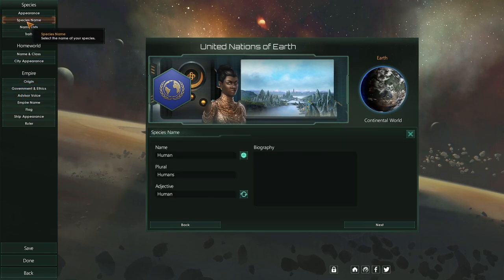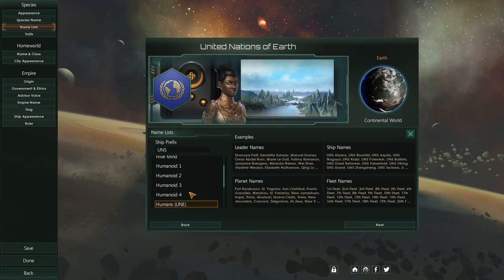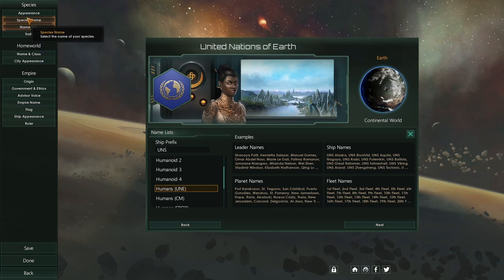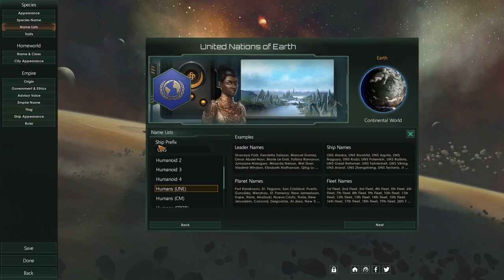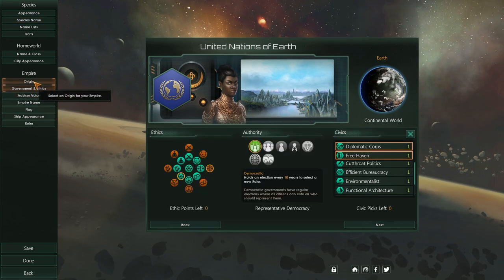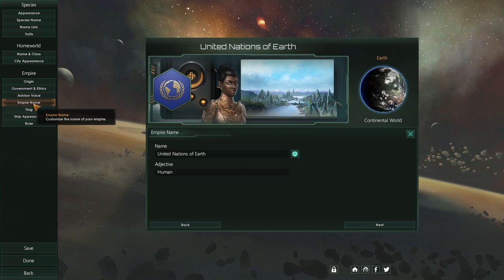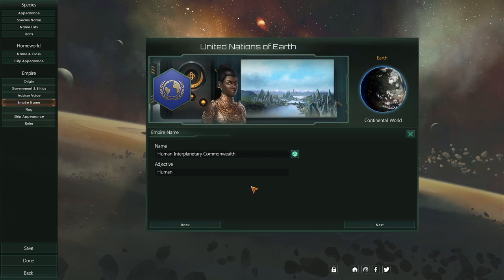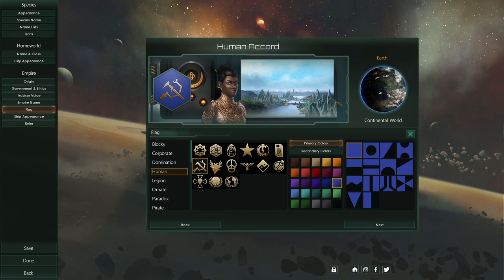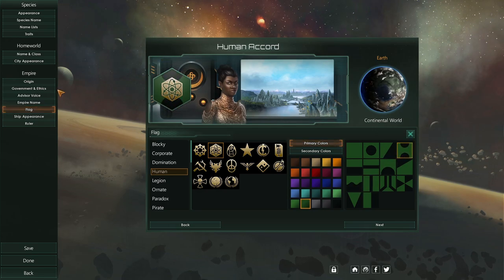In terms of species name, we're going to do Human — we'll pretend the humans went somewhere else or broke away from Earth. I always tend to overthink things and we're already almost 10 minutes in. Let's just randomize — Human Accord — sure, that sounds fine. We'll grab our usual green color palette. That looks nice. Ship appearance and humanoid ruler — Juliette Batista — how about that? President — I think that's fine. I'm in the USA, president is fine.